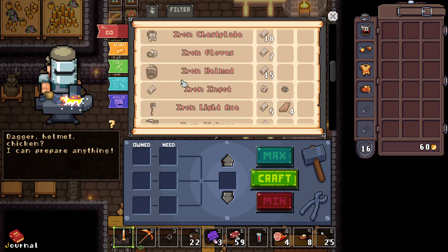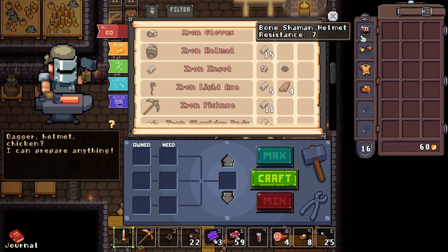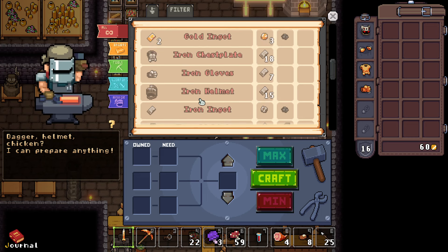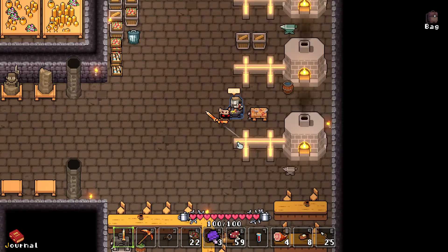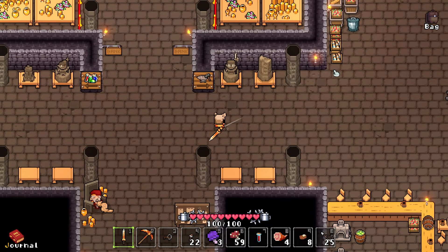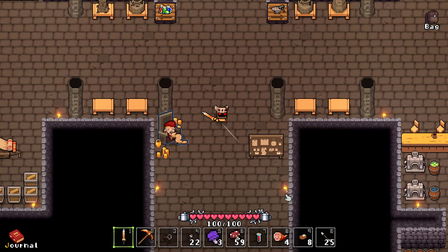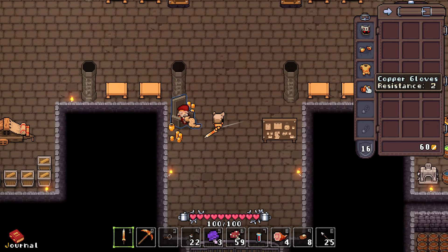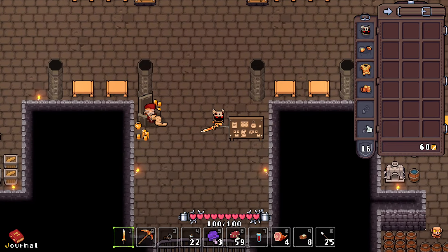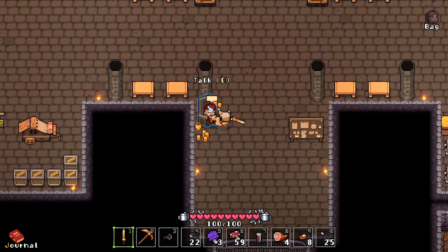Right now I want to go for iron because it makes better equipment. The iron helmet is actually worse than my bone shaman helmet I bought from the shop — that was a good investment. But the iron chestplate gives two more resistance, which is better than my current value of 16. I also have a crossbow for ranged combat, a torch, and some healing items. There are some accessory slots I haven't explored yet.